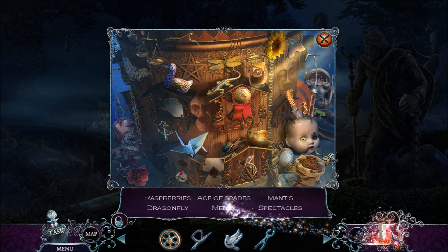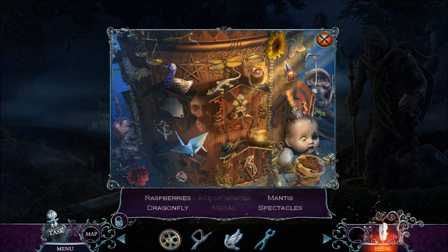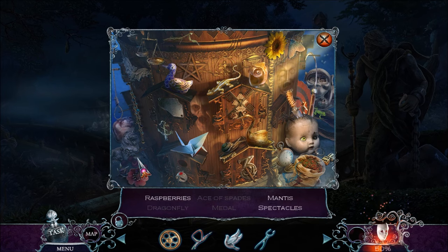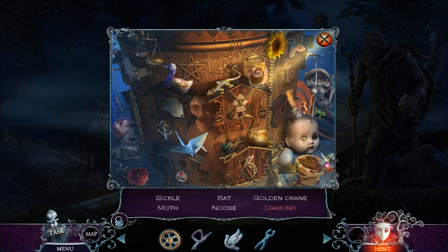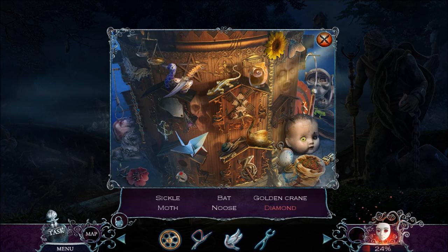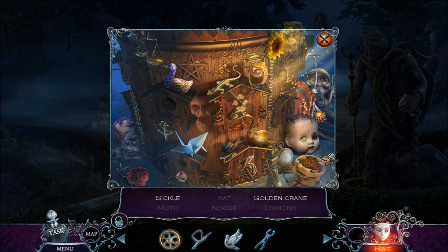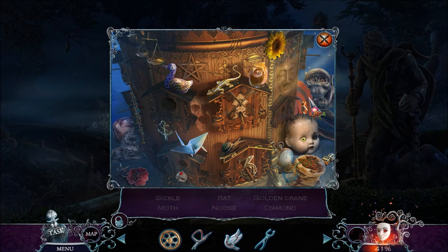I don't see any of these items. I need a medal, an ace of spades — I'm really looking for the raspberries. There's the ace of spades. And spectacles — that man looked like he was wearing spectacles but I guess I was wrong. There's a dragonfly. Those are raspberries. I need to find a mantis and spectacles — there's the mantis, and the spectacles, which is fancy for glasses. More items! A noose, a sickle, and a moth. There's a noose, there's a bat, there's a moth. Let's find a golden crane and a sickle. That's a sickle from a strange angle.